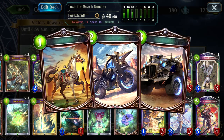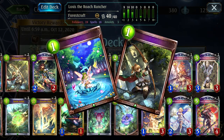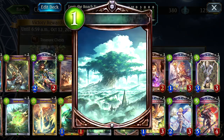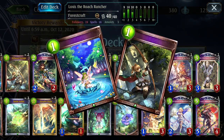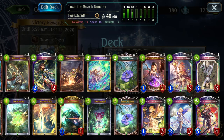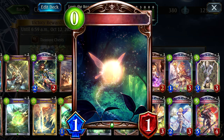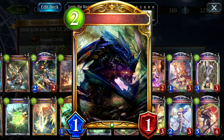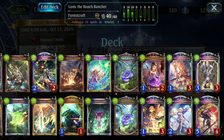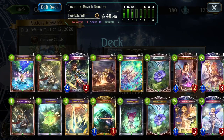What happens is you spawn the new stat-buff neutral amulets, continuously play more bounces and Trees to proc all three of Loxus's effects. Those Trees and bounces also refund mana, so you'll eventually get to like four or five mana. You play Fairy Wisps on top, play a Roach on top of your board, and voilà — turn-five lethal, something like that.